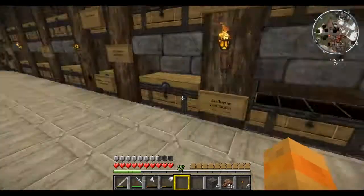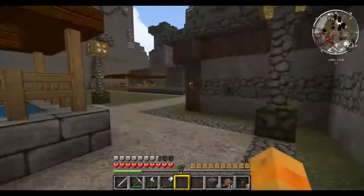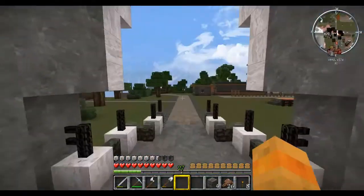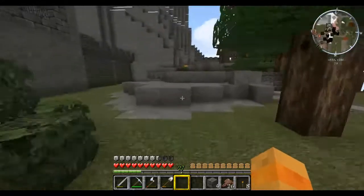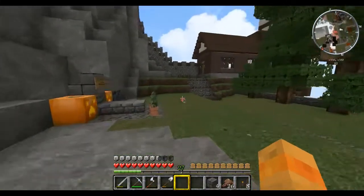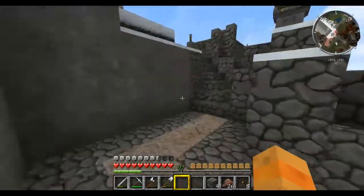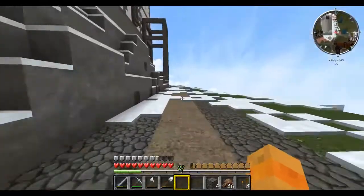Ich habe hier noch einen Musterstein für die Musterkiste. Ein Cleanstone und damit auch hier Pflasterstein – Ziegelstein. Ich komme ja ganz gut dran, denn ich habe meine Behutsam­keits­spitzhacke dabei, und muss daher noch den ganzen Bereich unter der Burg ordentlich ausschachten, um dort dann auch die Stallungen unterzubringen.